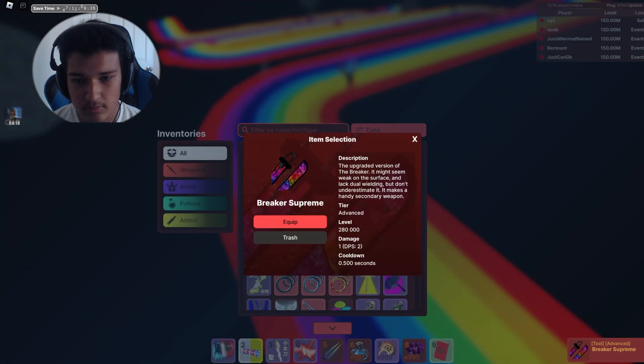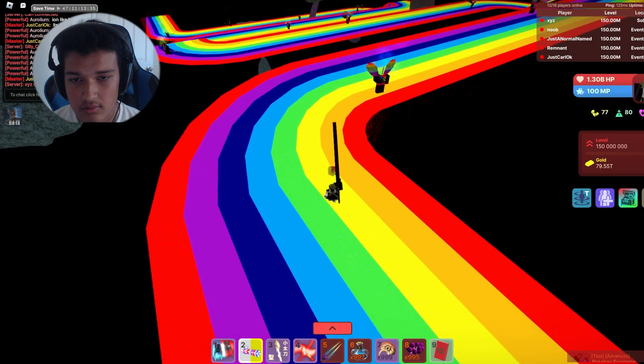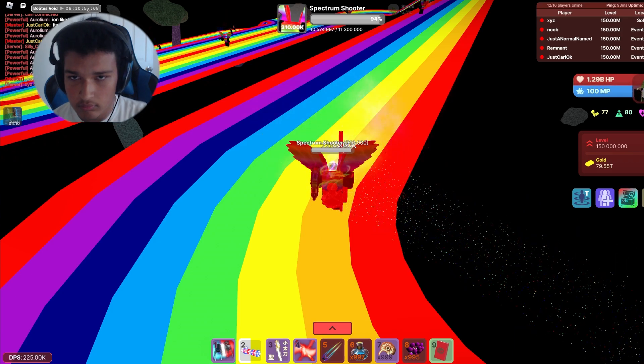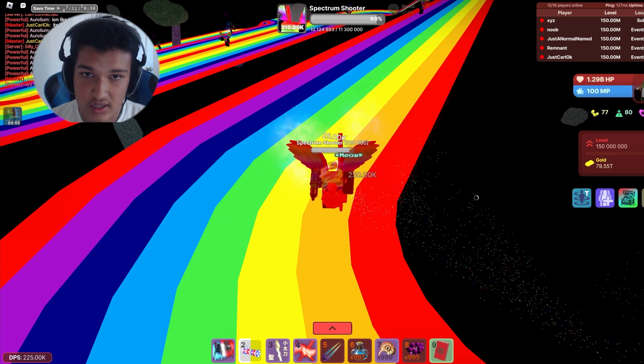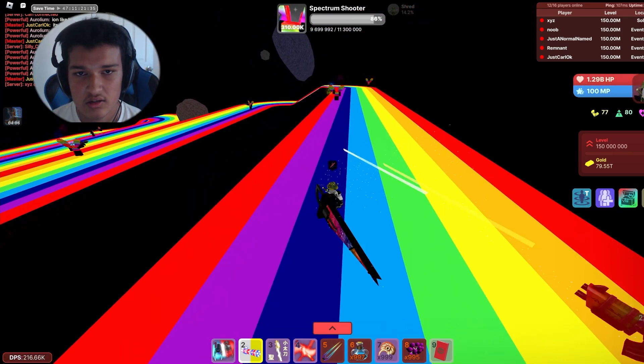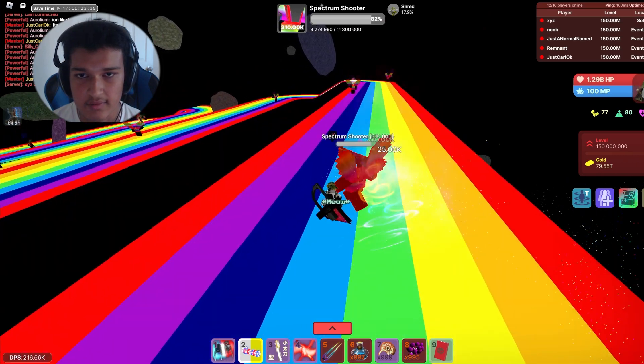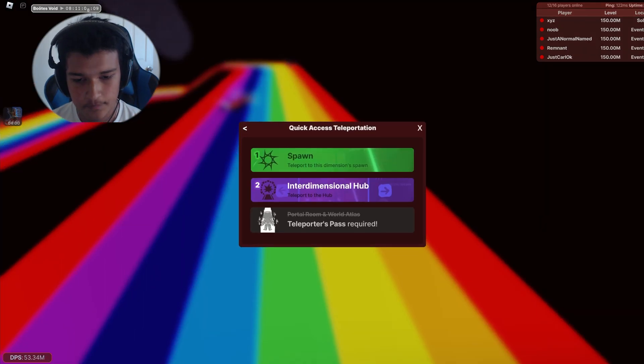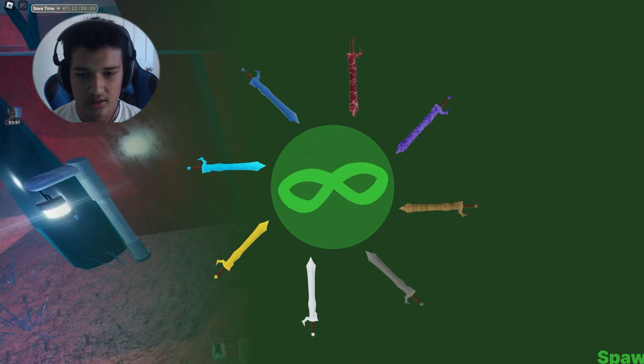Okay, players in the breaker might seem to be found on the surface and lack dual wielding, but don't get underestimated — and the secondary weapon. Yeah, it's not really that much — probably it's only for the burning effect. But like, super weak.